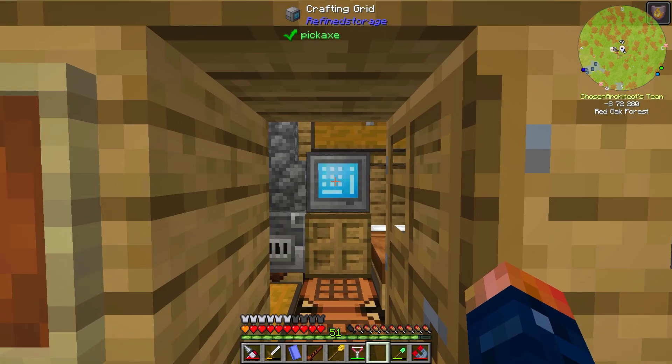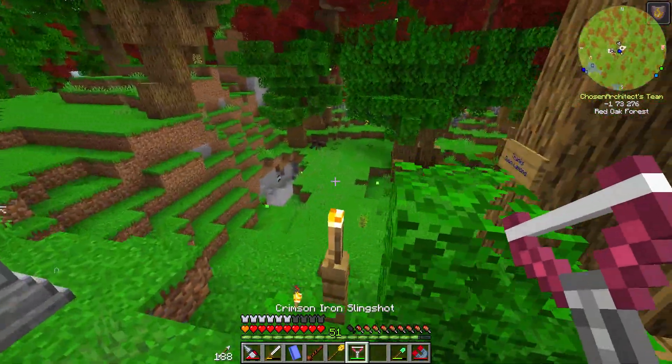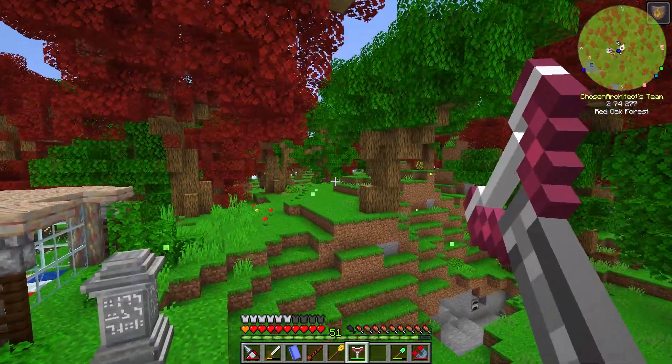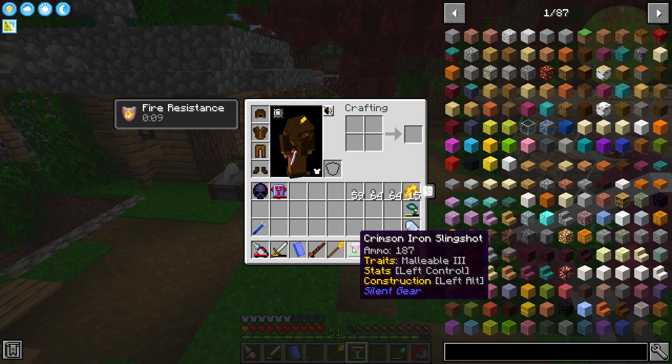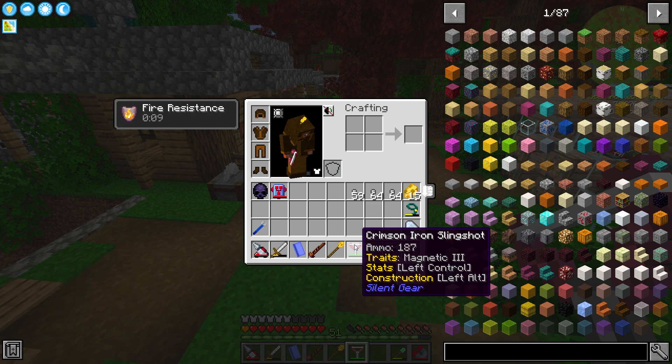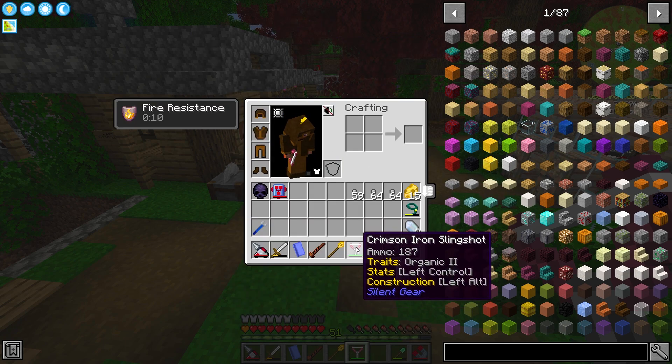You might notice some weird things in my inventory — what is this? That's a slingshot. So right here, this may not be the best slingshot in the world, but it's a slingshot. To make this it's just as simple as making the bow string — all you need is a little bit of string, and that's basically it.